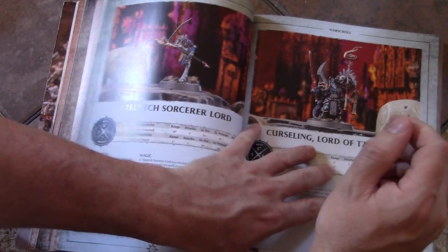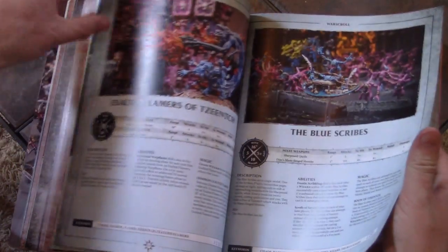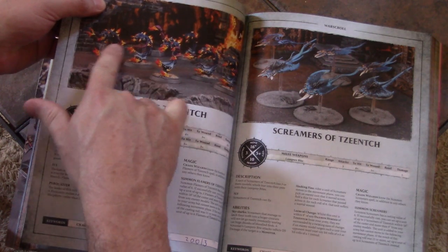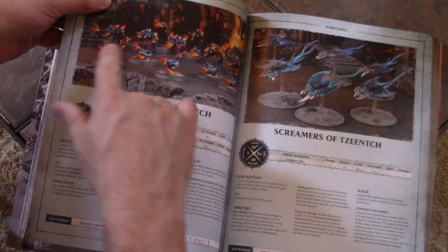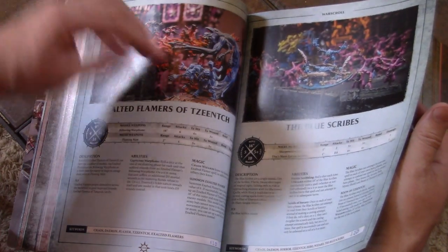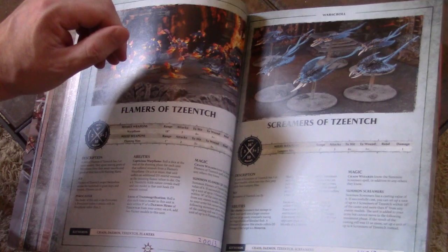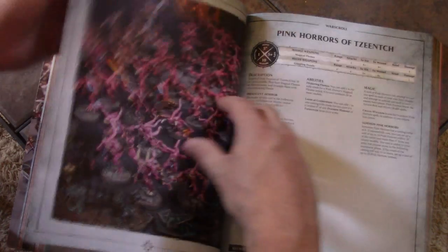Tzeentch Arcanites is basically just a couple of entries. Demons of Tzeentch deserve their own video. One thing I noticed is the Exalted Flamer — point for point — is the same as getting Flamers of Tzeentch. Except as you kill Flamers off, the power level goes down. The Exalted Flamer has the killiness and wounds of two Flamers, but if one Flamer dies, there's only one left to attack. Whereas this guy takes two wounds — half his wounds — and he's still going at full strength. There are a few slightly off things about the book in terms of points and power level. Screamers are pretty cool — very fast at 16 inches and definitely play a battlefield role. Don't leave home without them.